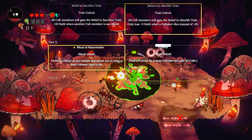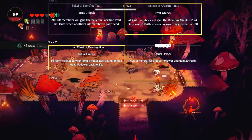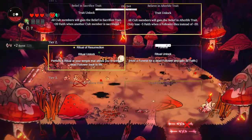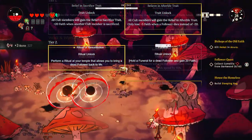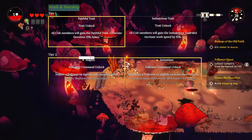We're going to be starting in order of importance - the ones that you need to aim for as soon as you possibly can - and then we'll go through just about all of them that have potential value. The first thing I think people should be going down is the Work and Worship tree.